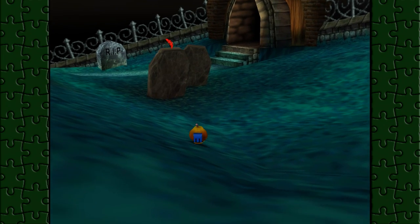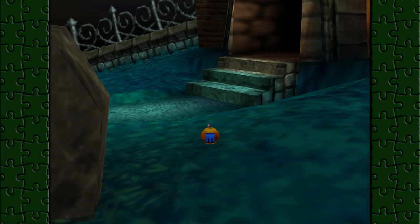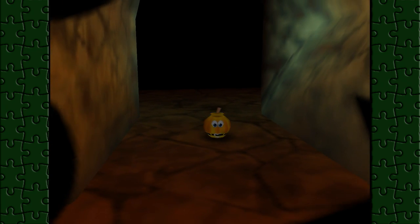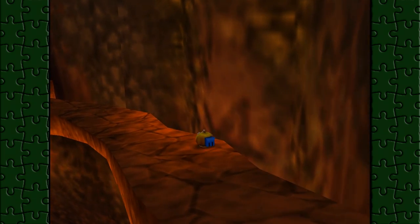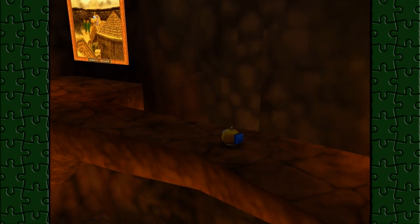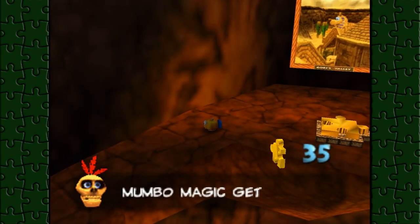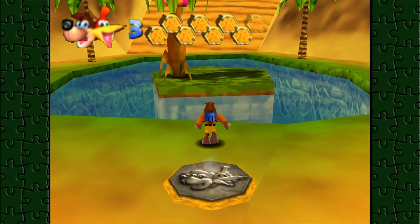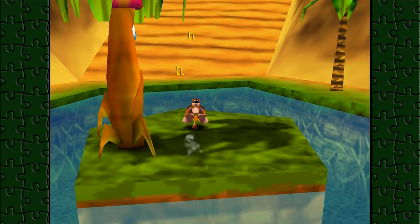So I guess next on the list we need to go to Gobi's Valley. I keep getting that mixed up with the Gobi Desert because that's a real thing in the real world. I need to go back there for the honeycomb, and I should probably get the red feather code too, so I'll meet y'all in Gobi's Valley.